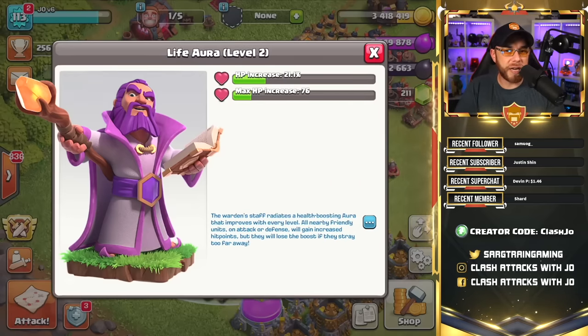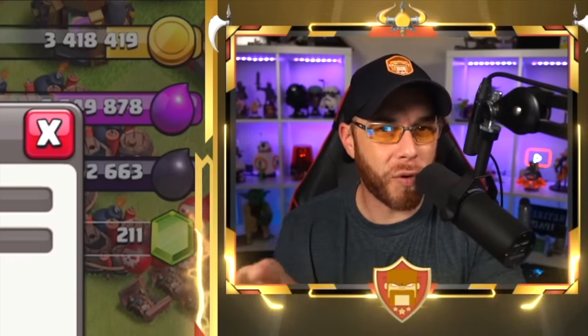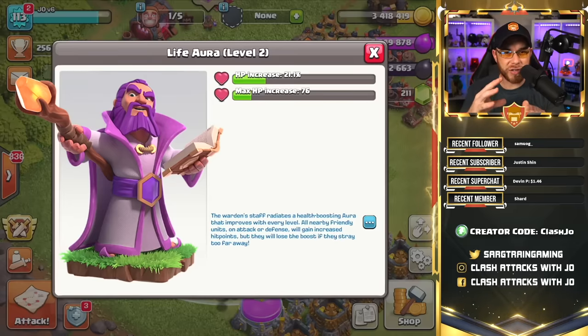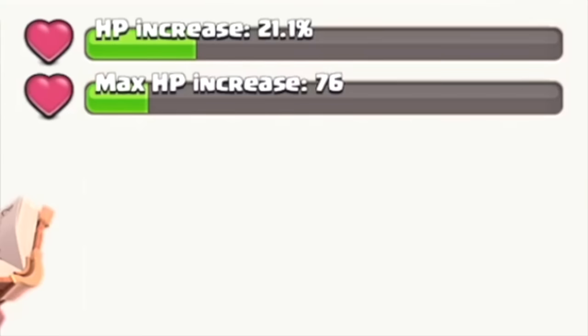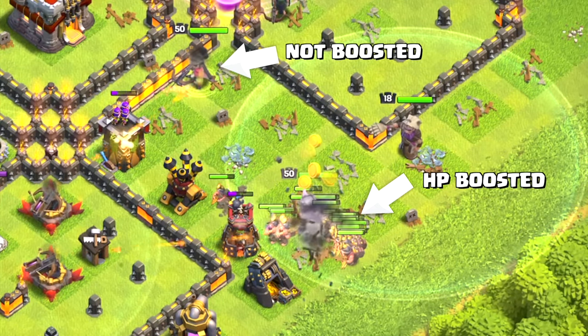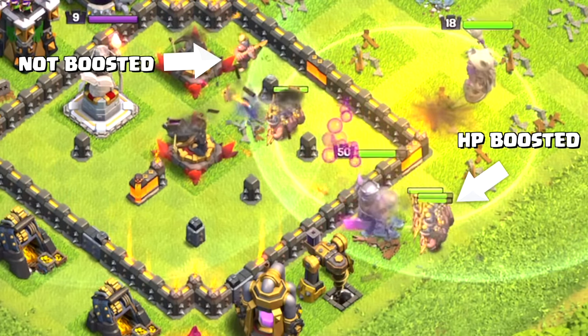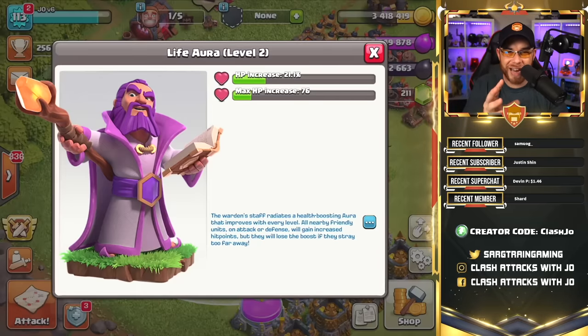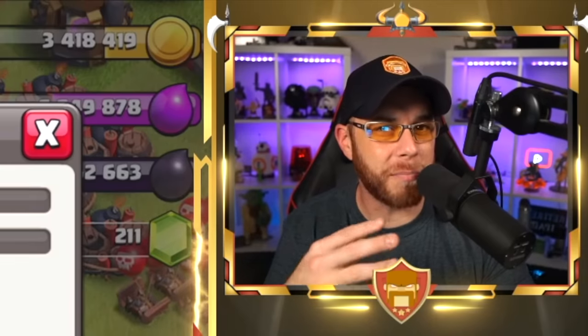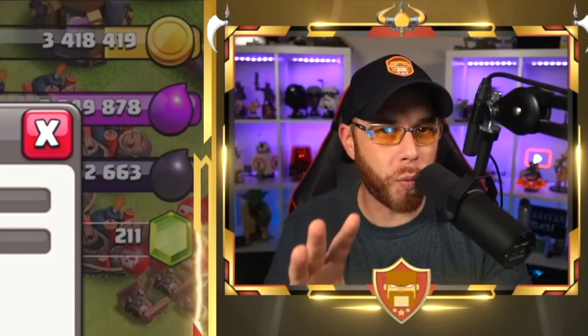Clicking the three dots, we get into the first ability: the Life Aura. This ability is available at level one when you first build your Grand Warden. It's the circle that surrounds him — the passive ability available in both his offensive form and his defensive statue form. You'll see two different numbers: an HP increase at a select percentage and a max HP increase at a select number. This applies to troops inside the ring with the Grand Warden, whether on offense or defense. For example, miners inside that ring are boosted in health; as soon as they exit, those hit points reduce.